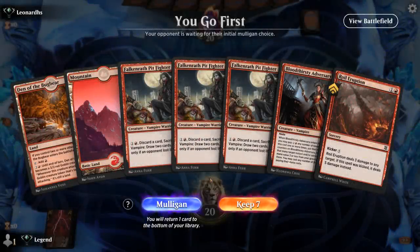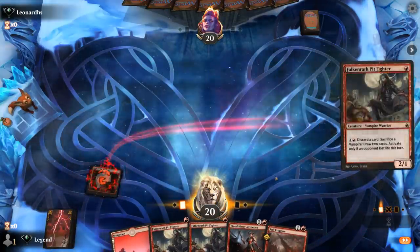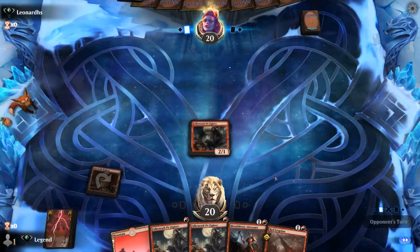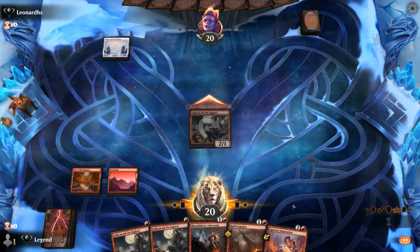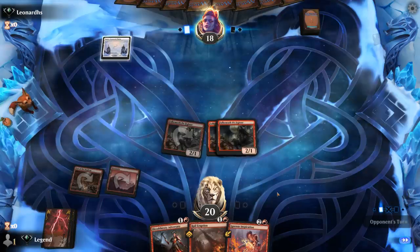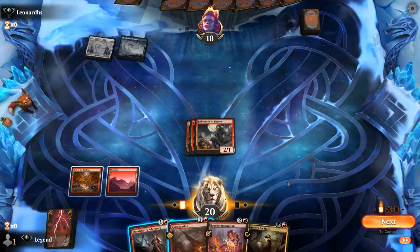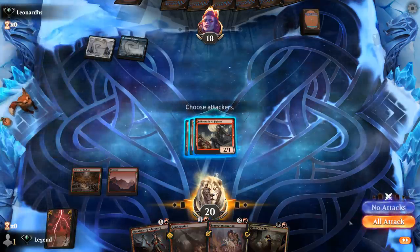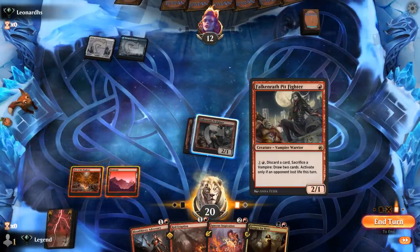We're on the play with a Mono-Red opening hand — I kind of like it, especially on the play. Pit Fighter into double Pit Fighter, hopefully no early blockers or interaction, and we can secure a lot of damage early on. We can use Eruption and Inspiration as removal. Our opponent foretold a card — if that's a Doomscar we're going to be a little sad. So I'm probably going to hang on to Adversary and just Royal Eruption their face. Could also preemptively sacrifice a Pit Fighter to draw 2 and try to hit my land drops.